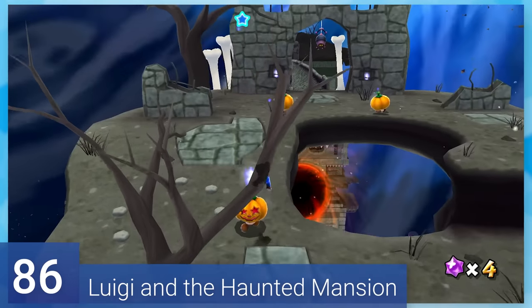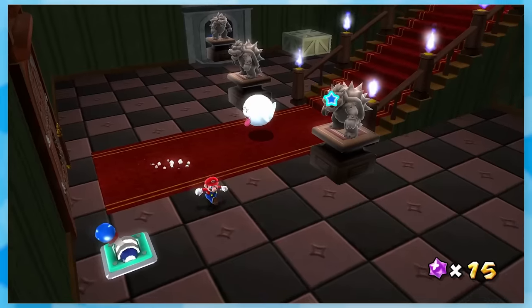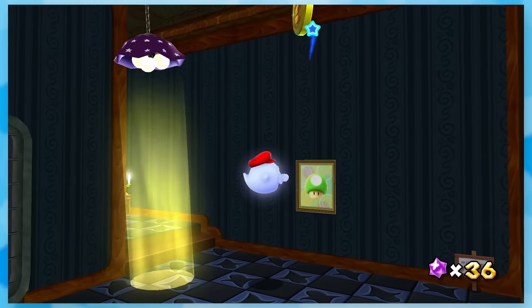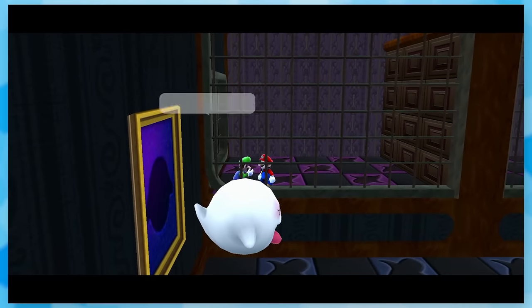86: Luigi in the Haunted Mansion. Only Nintendo would make pumpkin Goombas that outfire. You go through a twisted castle, zap the Boos, use Boo Mario for the first time, and that's about it. Nothing stands out here outside of saving Luigi for the first time.